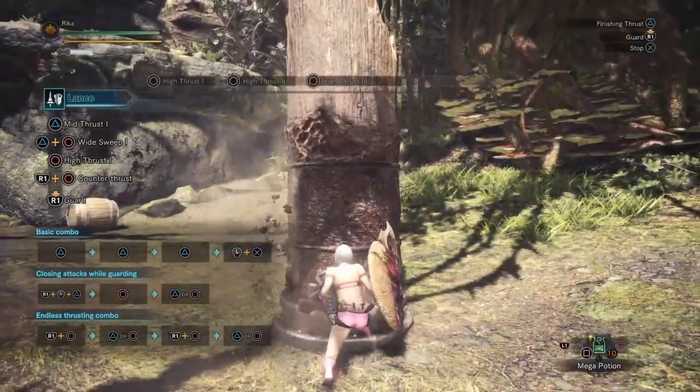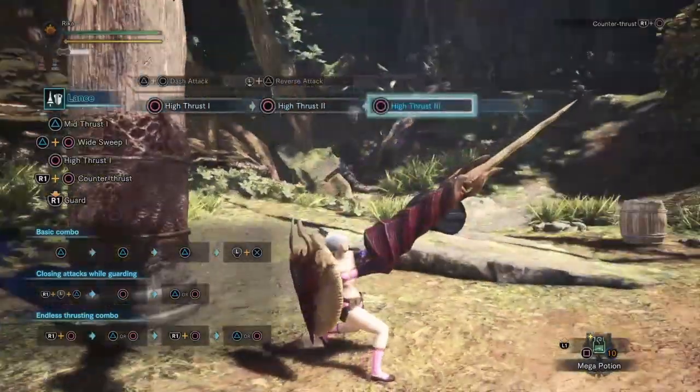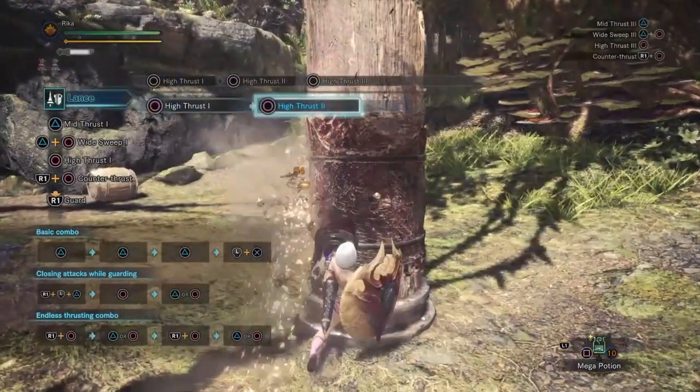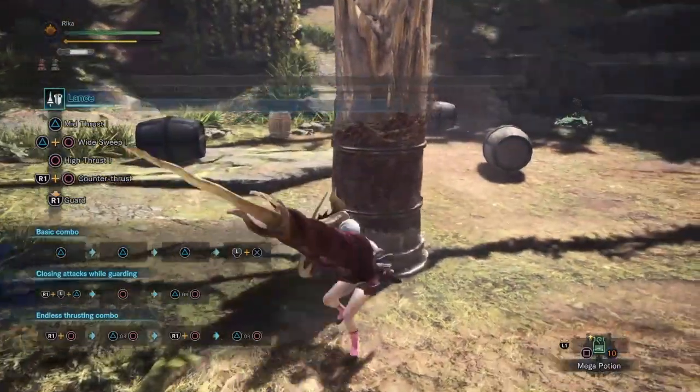The downside is it's a 180 turn attack, meaning you'll be facing backwards, which is situational. But this is good to use on monsters' heads if you can angle it right. Otherwise, the charging joust then triangle is fine enough. It takes some getting used to doing these things right, but it is the best DPS option Lance has.